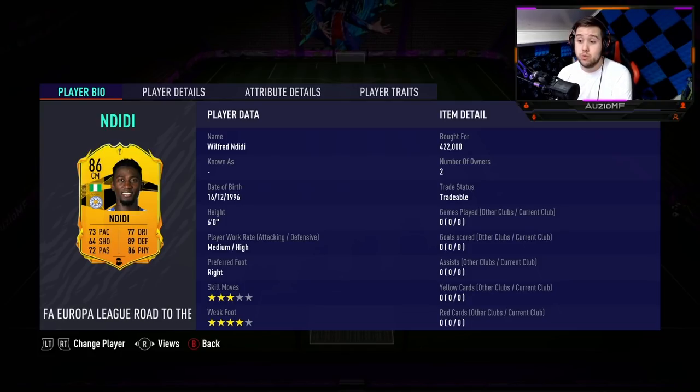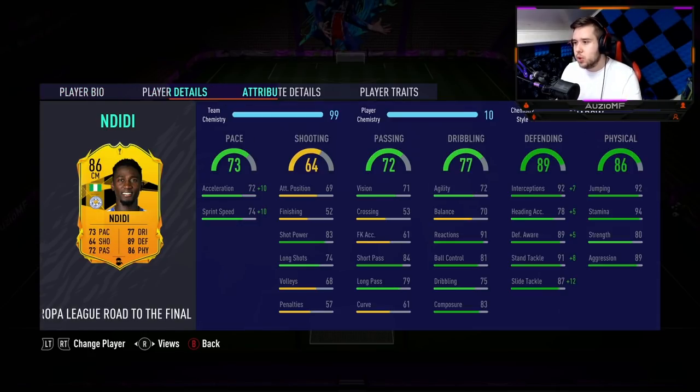6 foot for a CDM, really nice. Medium high work rate, perfect CDM work rates. 3 star skill moves — I know a lot of people like 4 star skill moves, so they like the Renato Sanchezes and all of that. But for me, I don't do skill moves, so it doesn't really matter for CDMs. 4 star weak foot though is something I always love to see — it's going to make life 10 times easier.